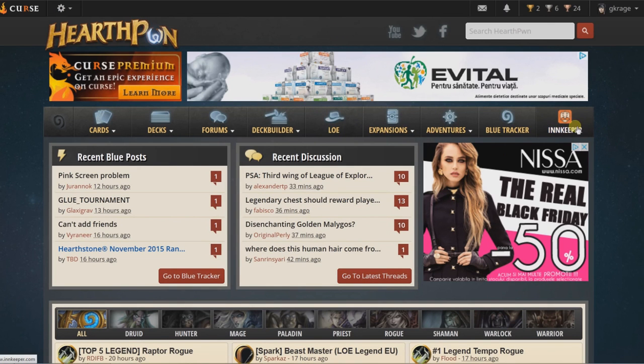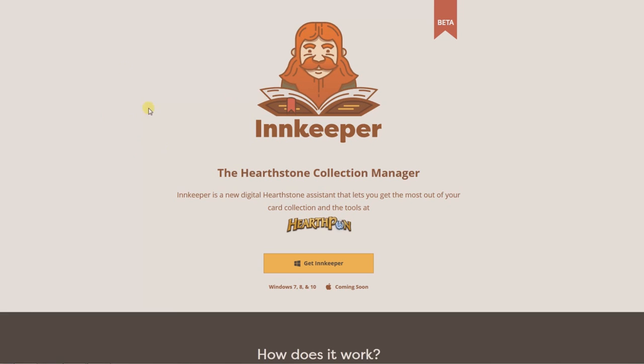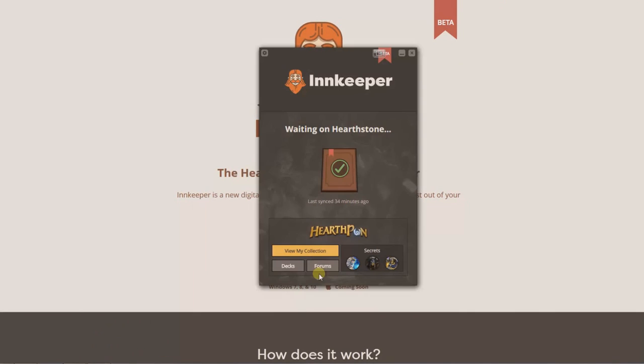Just click here on the Innkeeper icon, you go to innkeeper.com and click on this button and it will download the installer for Innkeeper. You just install the software and launch it. The interface looks like this and what you need to do is start Hearthstone, wait about 15 seconds, then close it and you will notice an OK icon here that your card collection was synced.